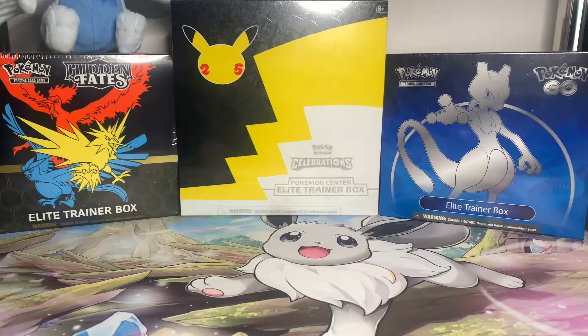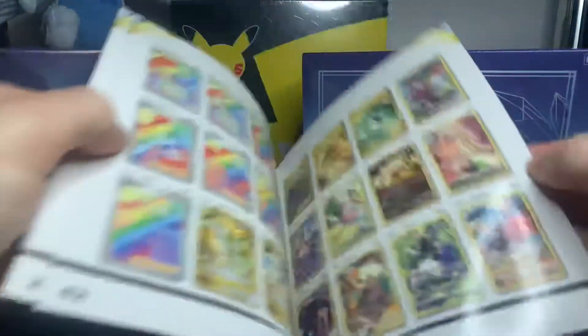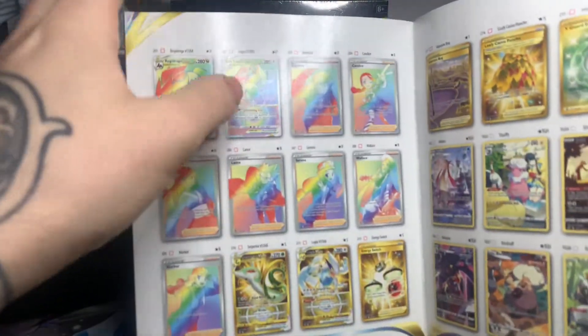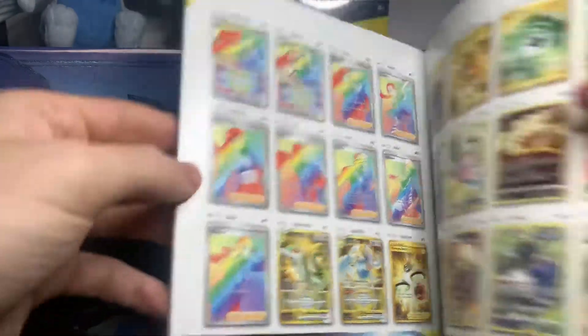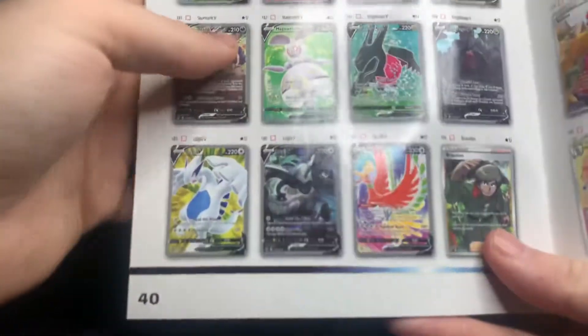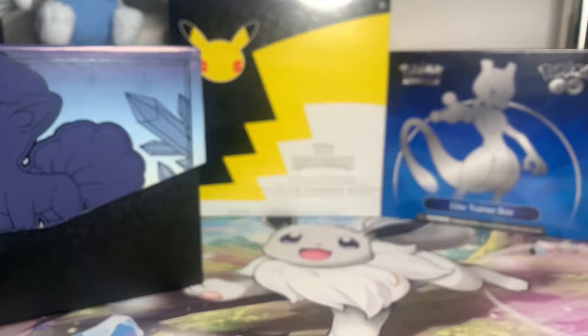I will quickly run over what you get in the new Trainer Box, although I'm sure all of you already know by now. Actually, let's have a look at this — see what cards it is we want. We'd love that one down there — obviously the Rainbow Lugia. The Rayquaza as well, that's definitely a favourite. And here are the Alt-Arts — this is the one we want. Wouldn't mind all three of those cards, to be honest. Let's see what we can get — you never know.